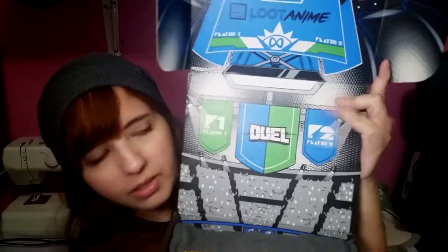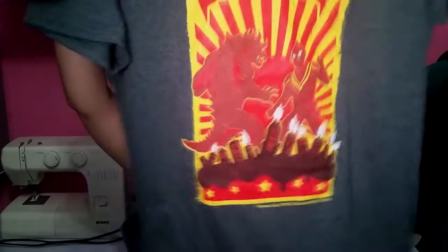First, open the box — the first thing you're going to see is a t-shirt! It says right here, Duel. The t-shirt... ooh, this is so cool! I love this t-shirt because it's very soft. We got Ultraman vs Godzilla, I would say. Very cool t-shirt.